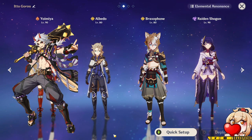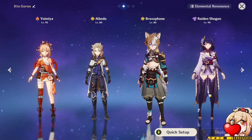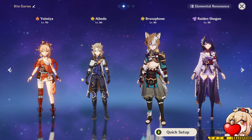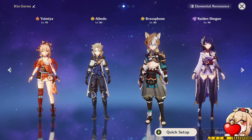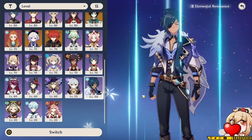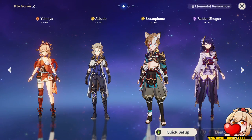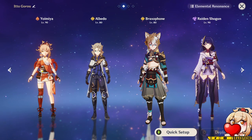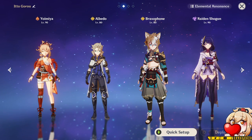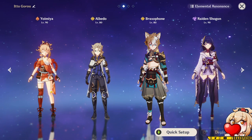Another option is to run double Geo and then two different elemental damage dealers — a main carry and someone to react to that character. In a team like this, you could use Goro on Noblesse to help buff your main carry and your off-field damage dealer, like Fischl, Raiden, Beidou, Xinqiu, or Kaeya. These two Geo units will help do off-field damage as well as create resistance to interruption, which is very valuable for specific characters. For example, Yoimiya benefits from this a lot because without a shield she gets interrupted and has her combos messed up — and Yoimiya relies on finishing her combo to do most of her damage.